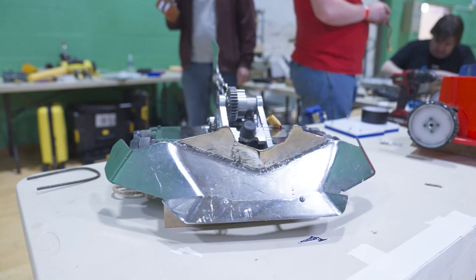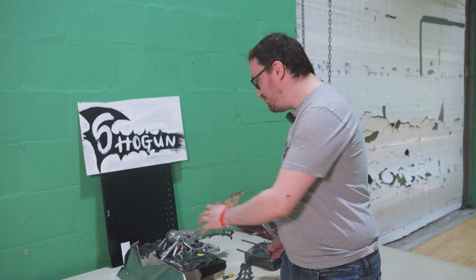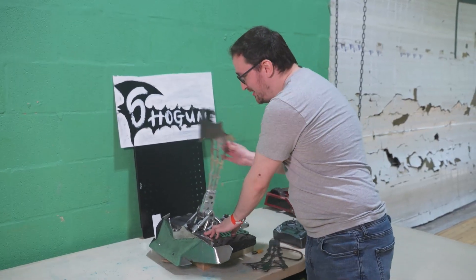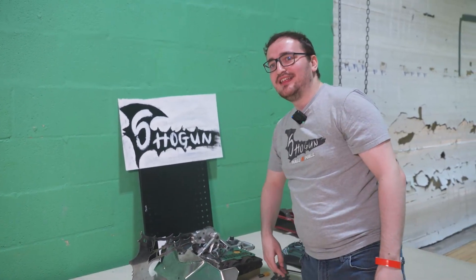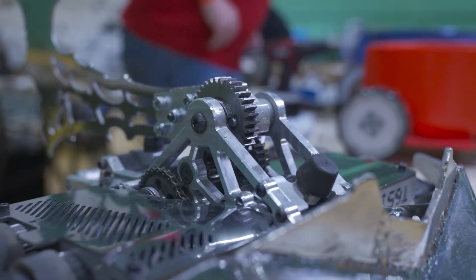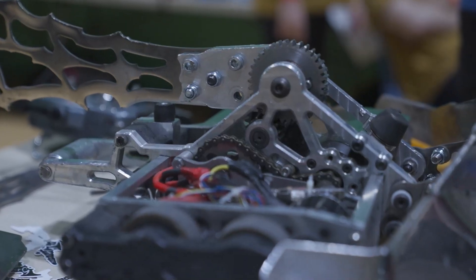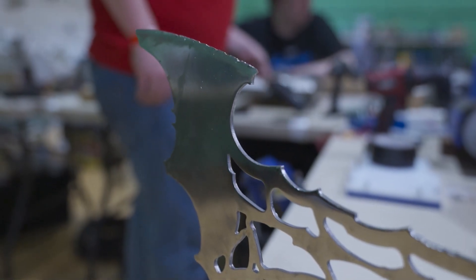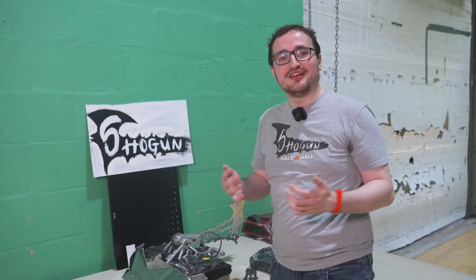My name's Alex Hall. I'm the captain of Team Hall & Hall and this robot is Shogun. It is an electric powered axe bot. It has a massive motor here that powers a load of gears and it comes over like that. When it comes to damage, spinners do more damage; when it comes to flipping people out and getting KOs, a flipper will do that. So axe bots are kind of playing more on hard mode and some people don't want to play on hard mode.